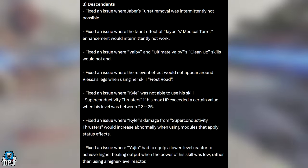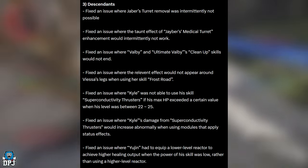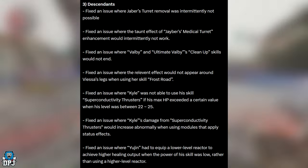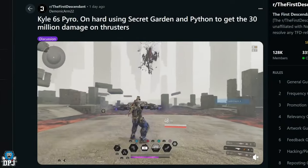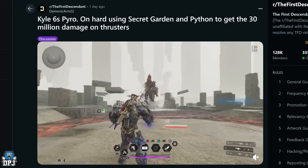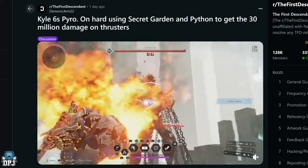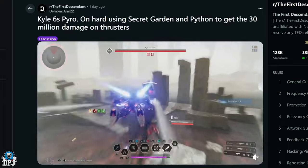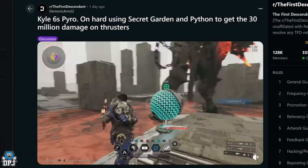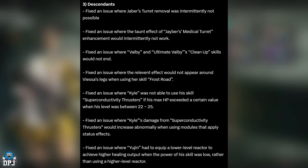Fixing the issue where Kyle's damage from Superconductive Thrusters would increase abnormally when using modules that apply status effects. I've got gameplay of this on screen — I saw it on Reddit, absolutely wild how powerful you could get Kyle's Superconductive Thrusters. I've seen it one-hit certain hard void bosses, which is just beyond crazy. So yeah, that seems to have been taken out of the game now, and probably rightfully so.